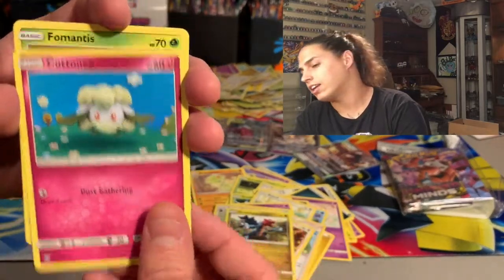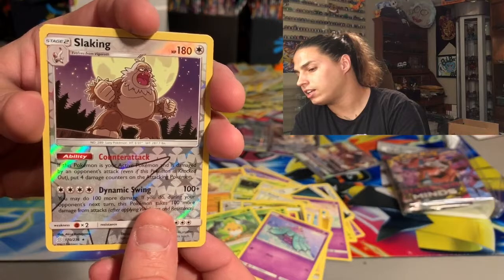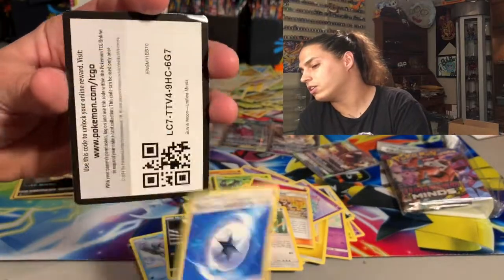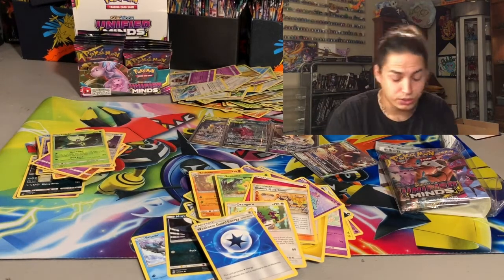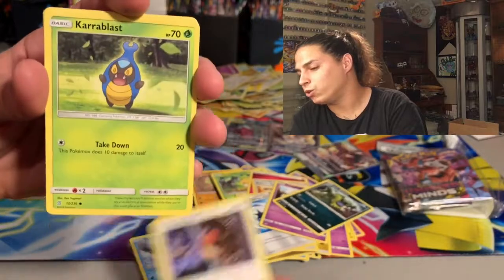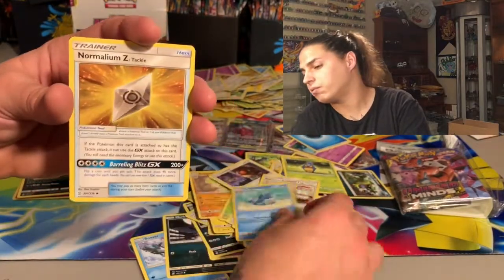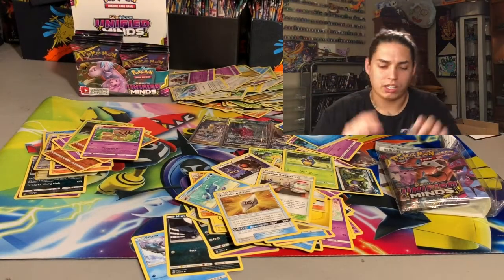Maybe I'm going a little too fast and the poke gods aren't shining on me so brightly — let me slow down. Druddigon, Cottonee, Fomantis, Swaddle, Mareanie — reverse hollow — Slayking, and a Celebi! Dope Celebi! Energy, Blaine's Quiz Show, Rainy Guru, Weakness Guard, and your code card. Next pack — it stabbed me in the nose with those sharp corners! Exegcutor, Alolan Grimer, Hoothoot, Karrablast, Honedge, Archen — and a Beheeyem non-hollow. Energy, Pokemon Research Lab, Lurantis, Normalium Z, and code card.